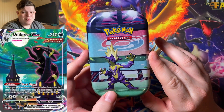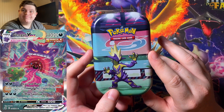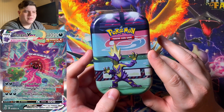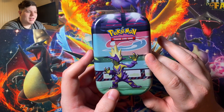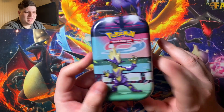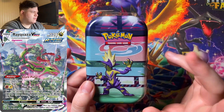Hopefully we will get the Moonbreon and the Gengar. I want the Gengar. If you've looked at Evolving Skies, there are so many hits that are worth insane money. But the ones I really want are the Gengar, Moonbreon, and honestly the Reqwais and the Dragonite. Dragonite looks great. So those are the cards we're looking for.